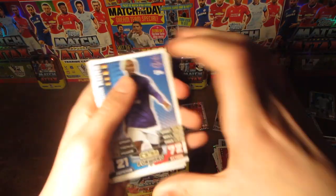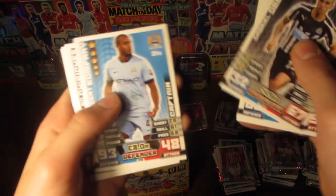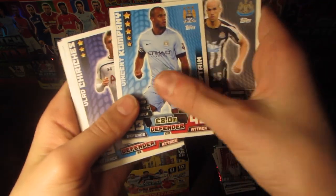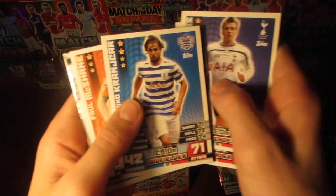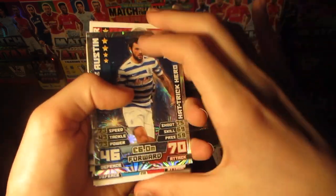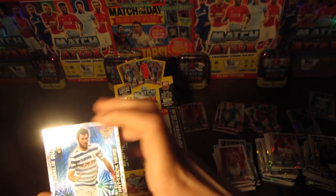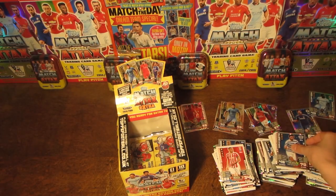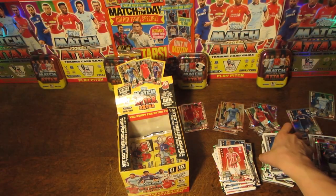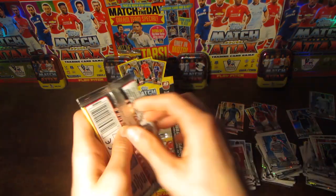Moving into the next pack with Kone, Hangeland and Taylor, Oberton, Company Captain with 93 on defence, Kurekez, Crankjar, McShane, Arsene Wenger manager, and finally another Hat Trick Hero card — this time Charlie Austin. Hat Trick Hero cards are determined by players that have actually scored hat tricks in real life in the Barclays Premier League this season.